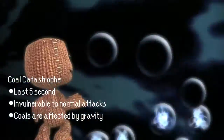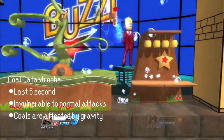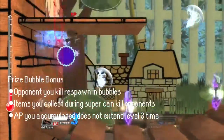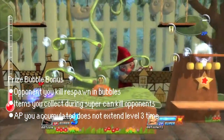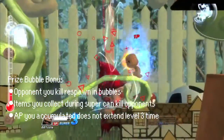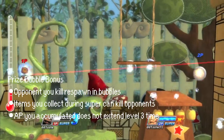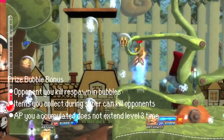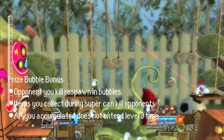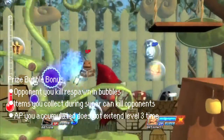Finally, we come to his level three, the Prize Bubble Bonus. Using his poppet, Sackboy traps his enemies in prize bubbles that can be collected. Unlike other level three supers consisting of traps, the opponent stays trapped after respawning. Prize bubbles with AP or items also appear on the stage. Sackboy can pick up all the items during the super, and kills can be counted when hitting the opponent with an item. The AP collected during this super is given to you after the super is over.